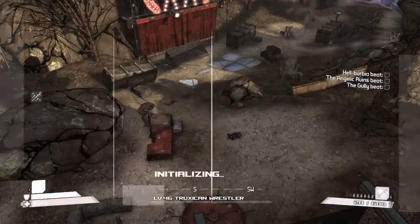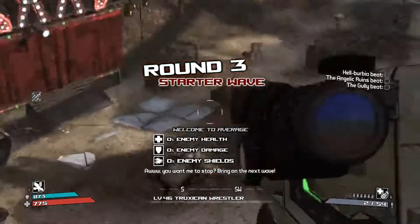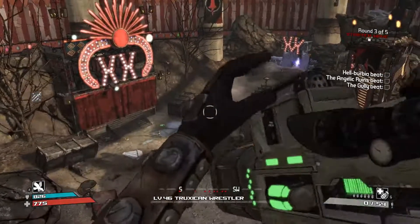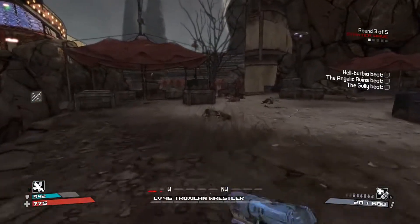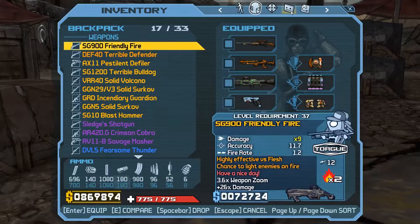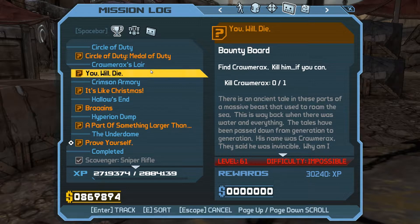Rocket launchers deal bonus damage — average. I've got a rocket launcher! Let's throw her on just for fun. A rocket launcher thing is a waste of time. There are still a couple missions we could do — like complete this 'Medal of Duty,' which is just another one of these. You will die, Chromarax. Maybe at a future point I'll download a character; if you want to see me kill Chromarax let me know, because I can just download a level 61 character and give it a shot.